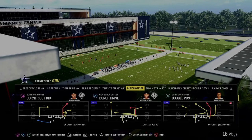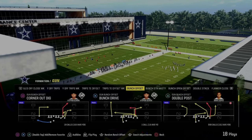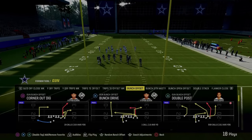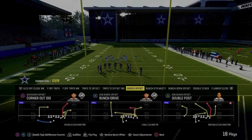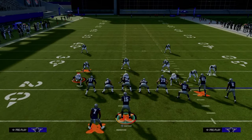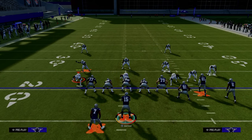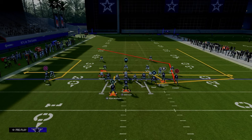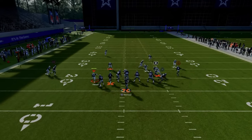We have a crosser, a C route, a running back in route, a Titan wheel, and a really unique post route that is actually a perfect post route. We're going to give you several setups in this video. The first and most basic setup of double post is to take the slot receiver and put him on a drag route. This helps beat man coverage more consistently and gives us a high/low on the left, in the middle, and on the right.